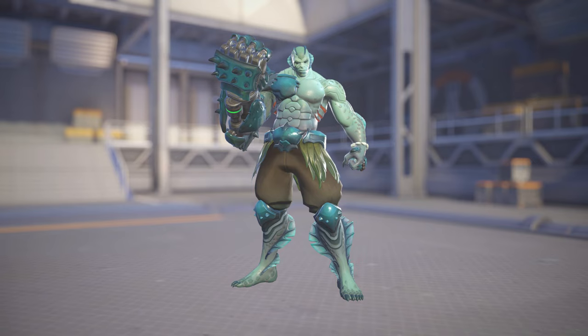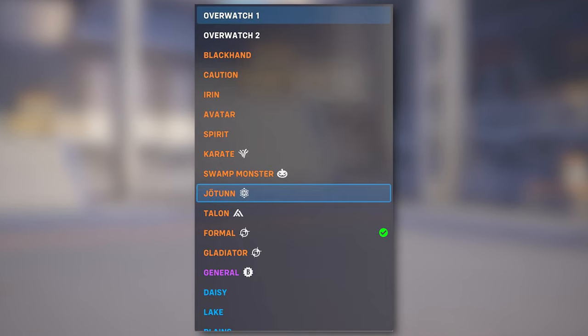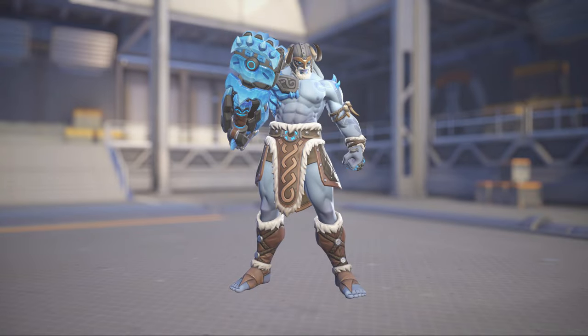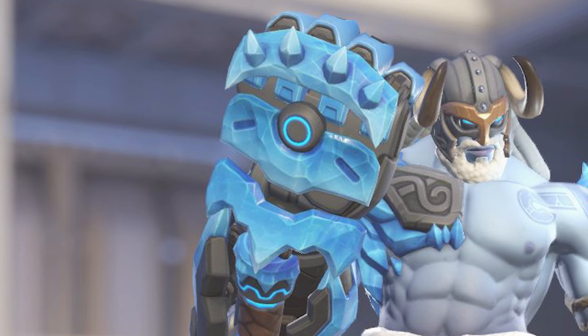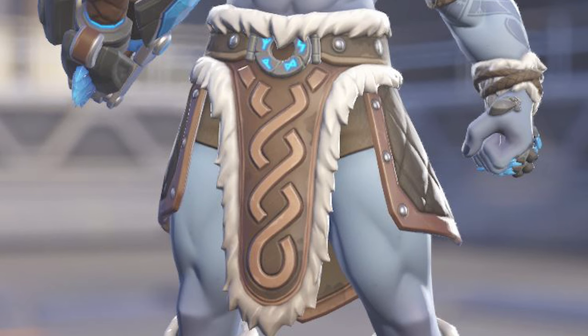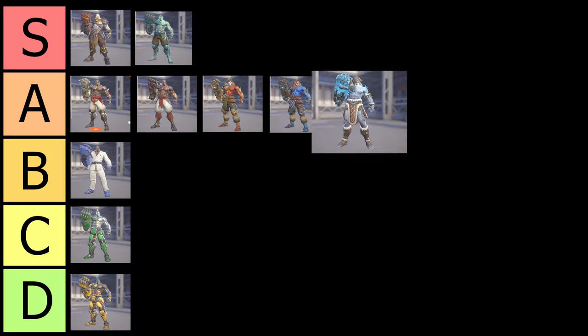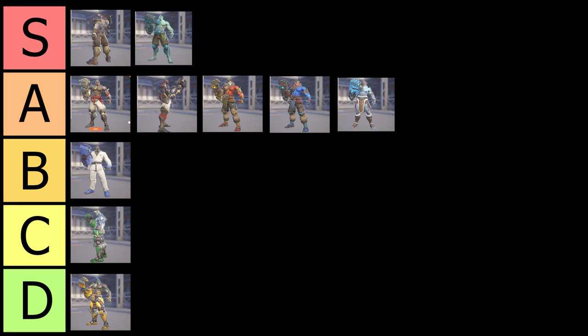On to the next skin for Doomfist — his Jotun, his Nordic God skin. This is a pretty cool skin. I like how he has ice on the gauntlet, and then his whole little kilt thing. I love the helmet. This is just an all-around good skin — even the little details in his tattoos on this skin are amazing. It's not an S tier, but it is an A tier skin. Hands down a really good skin, one of his best.